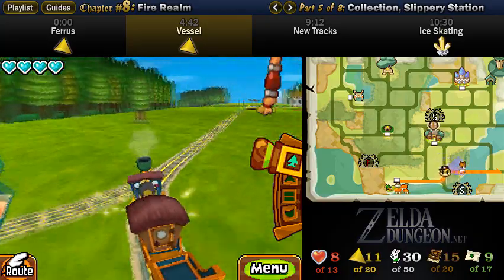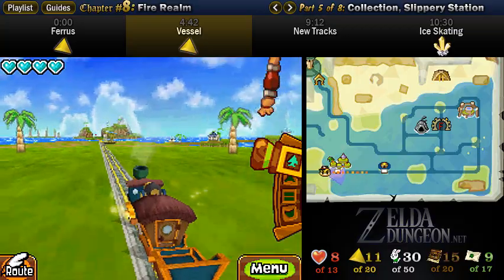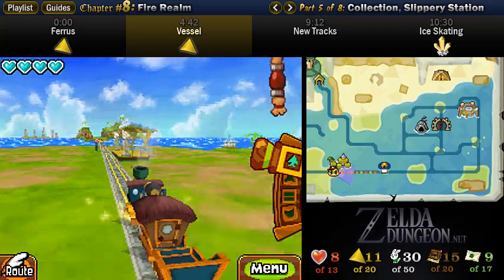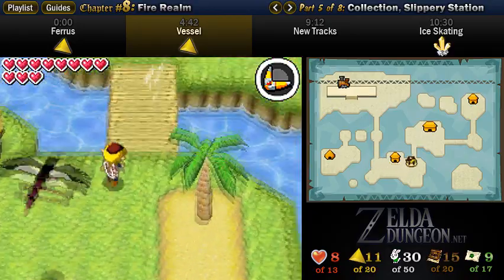So now we are moving on to the next Alchemy Stone quest. To access Slippery Station, you want to go all the way over to Papoochia slash Papoochia Village in the Ocean Realm. Once you arrive, you want to enter the biggest house in the middle of town and speak with the wise one.